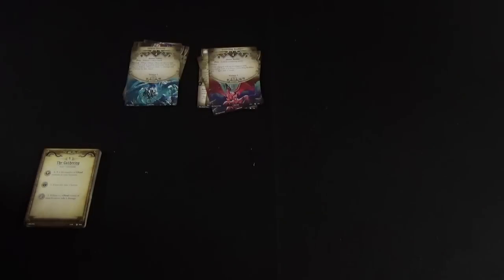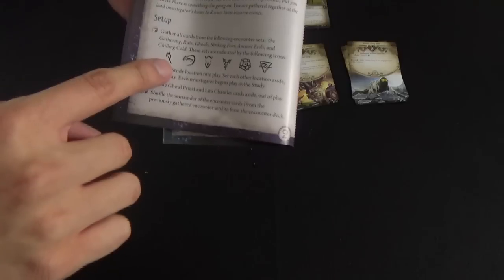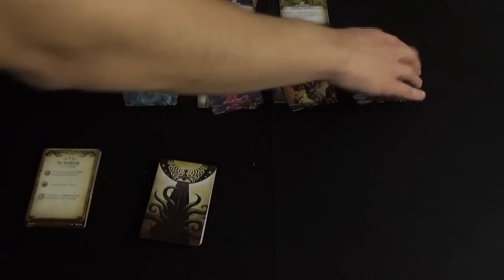Next, you need to make the encounter deck — this is the deck of monsters and obstacles you'll be facing during the game. The encounter deck is made up of sets of different encounter cards, each with their own theme and challenges. The campaign guide will tell you which sets to grab, matched by their symbols. Once you've gathered all the required cards, the remaining encounter sets are not needed and can be put back in the box.